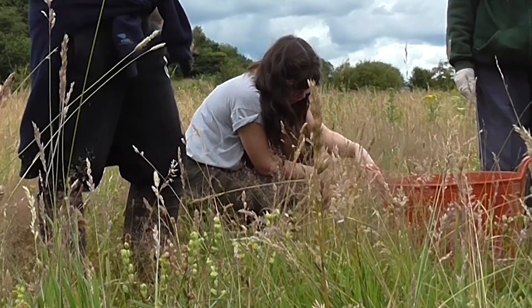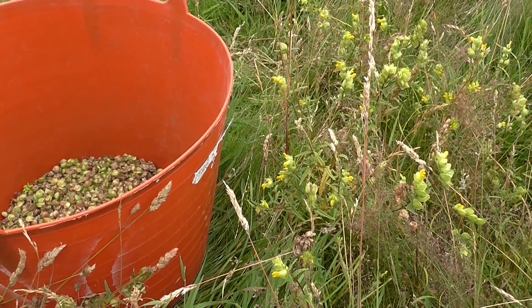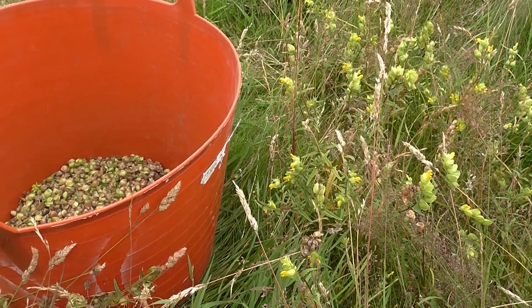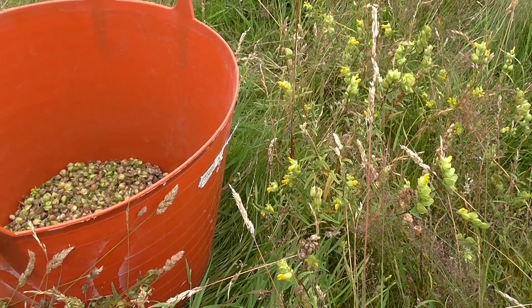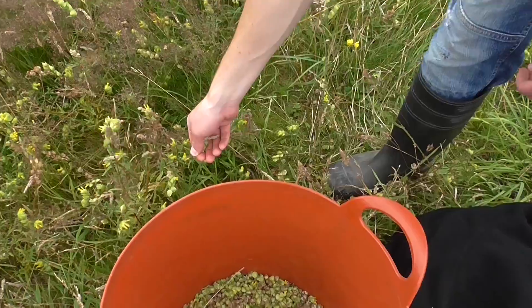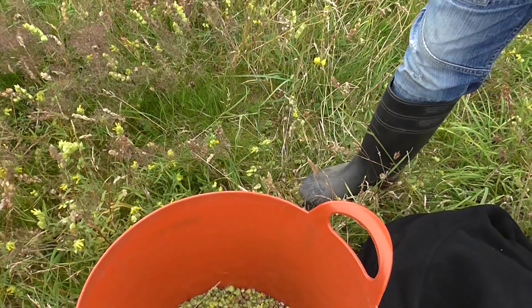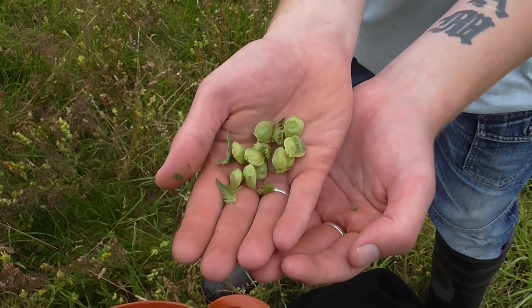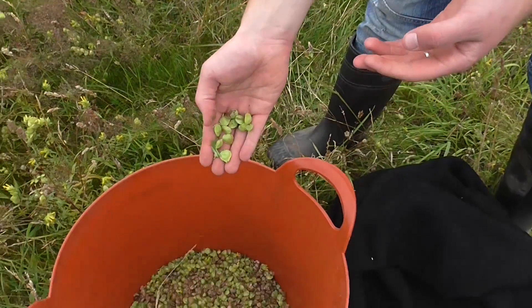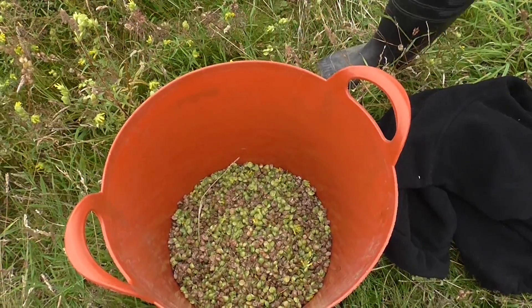By the end of July and up to late August, yellow rattle seeds can be gathered from an already established wildflower meadow. It is important that you have permission from the landowner to carry out any removal of seeds. One of the old methods used for collecting yellow rattle seeds was to shake the seeds into a cup; however, this proved a time-intensive activity with a low yield and issues such as covering the same plant as a former gatherer.